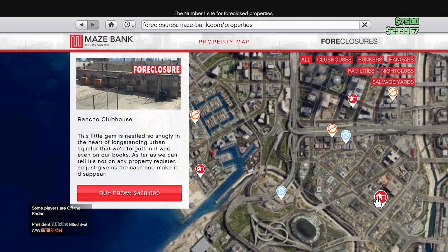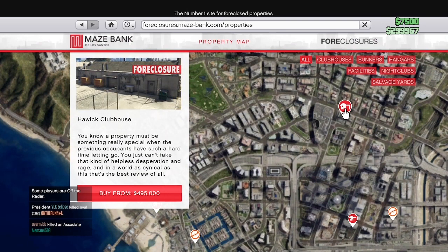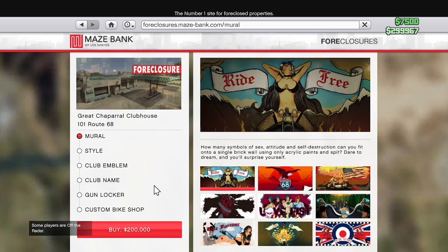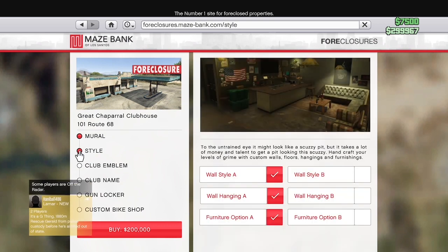Click one of these right here and that will direct you into the styles or anything in particular, like customization and stuff. If you pick which one is right for you, click it and that will lead you directly into the customization options, including model style, clothes, emperor, club name, or all that stuff. If you want to purchase this Chop Shop, just go ahead and purchase it.